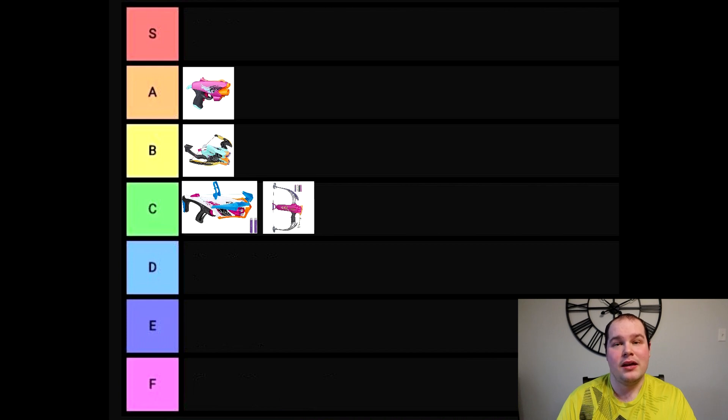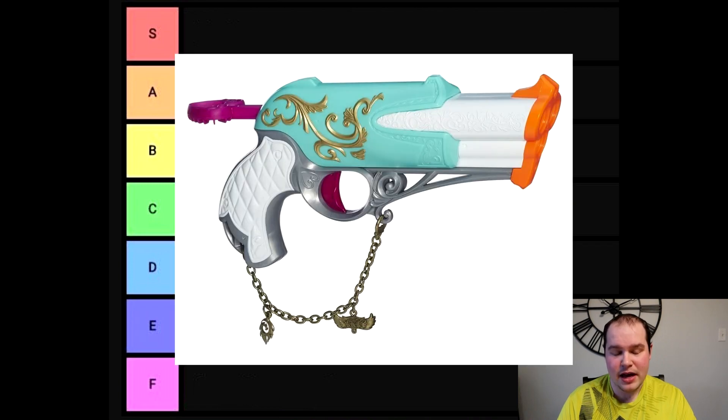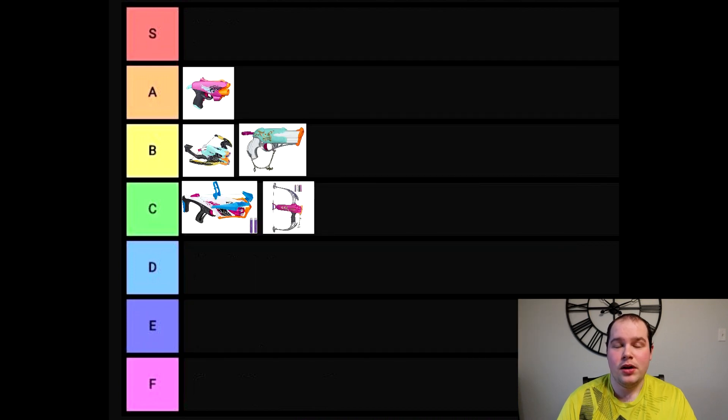The Thunder Bow was already a bit of a revolution for using Nerf darts in a compound bow design with its own Smart AR system. The Ever Fierce doesn't quite match that scale, so we'll put it at C. Next is the Dauntless — another smaller blaster with a Night Finder-like feel due to its priming rod, grip, and set of barrels. A simplistic design with the charm accessories. I'll put it at B since it does have that Night Finder look.